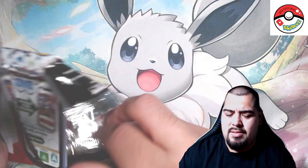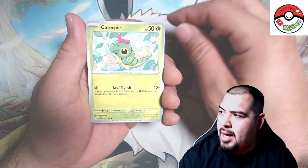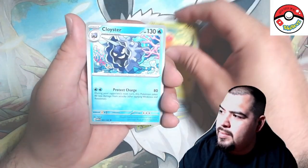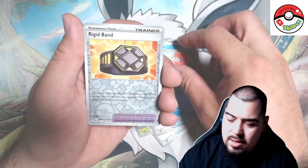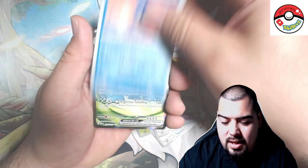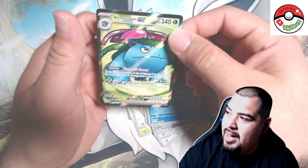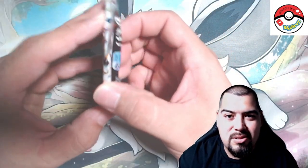So you get four packs out of this binder collection — I think it was like 20 bucks or 14.99, I can't remember, but anyway it's a good deal. Pack two — Caterpie, Eevee, Dome Fossil, Weedle, Cloyster, Krabby, Kingler, Rhydon — and a Wartortle, first time seeing Wartortle I think. Oh, and a Venusaur EX! Very nice card, very clean Venusaur, but we need to get the Charizard.